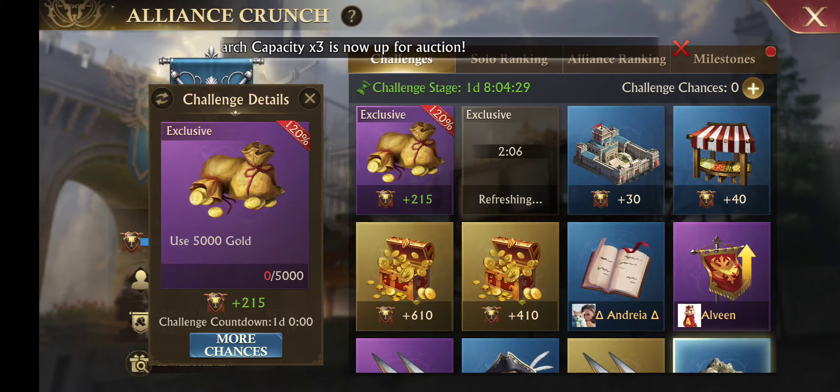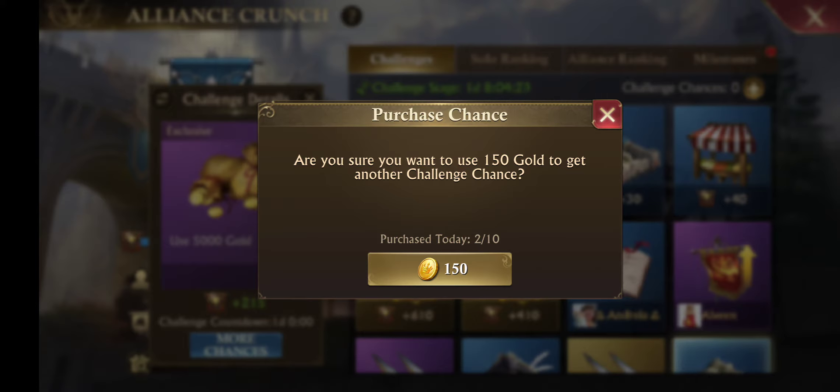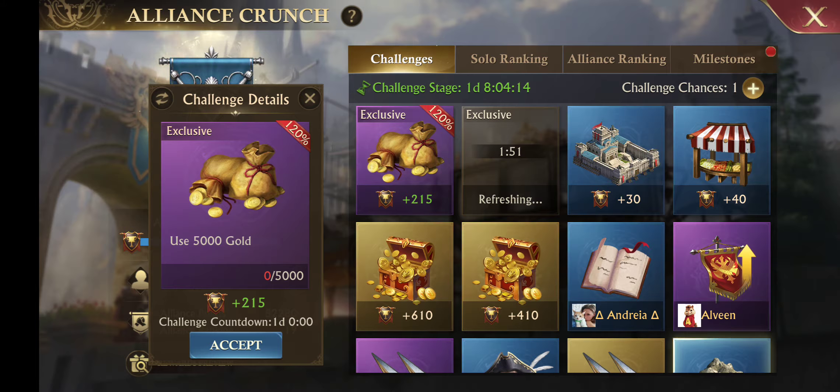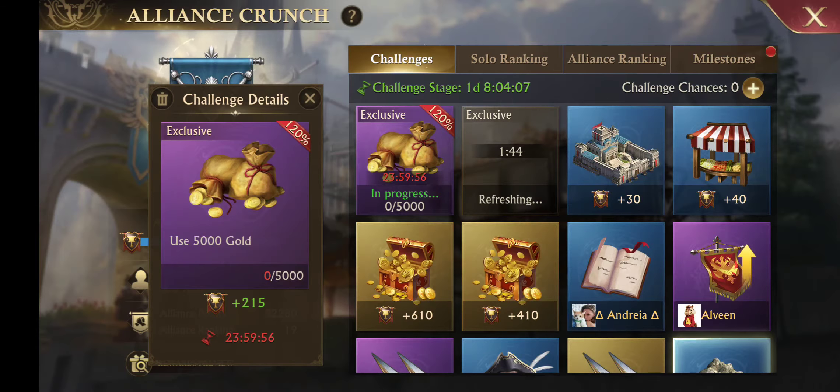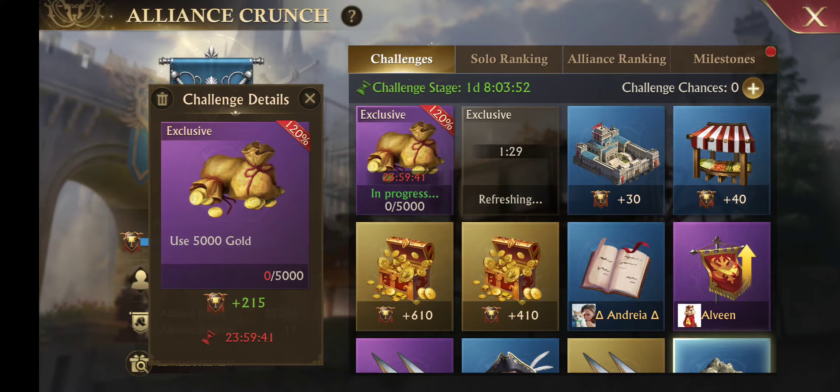If I wanted to use 5,000 gold and wanted more chances — usually you get a free chance each day, six free chances altogether. I've used up all my free chances and already paid 50 and 100 gold for other chances today. So if I wanted another chance, I could spend 150 gold and hit accept. Now I've accepted it and that trash can came up. If I decided there's no way I can do this, I would hit the trash can. Once confirmed, new challenges will be refreshed after five minutes, but the chance will not be returned. You can refresh these as many times as you want and you don't lose any chances as long as you don't accept them first.